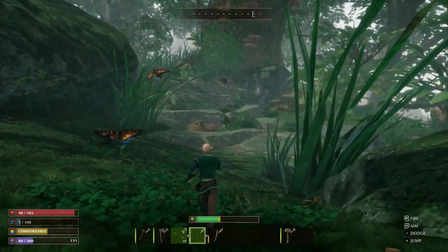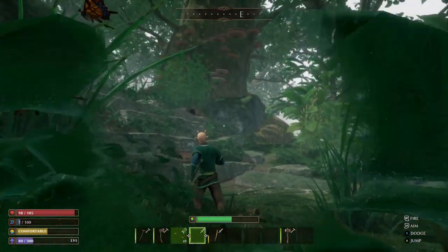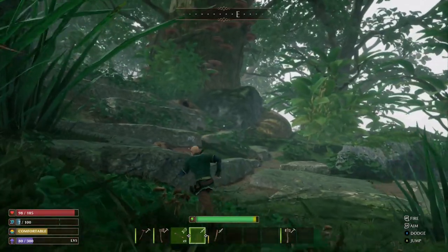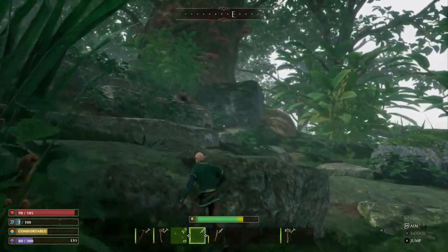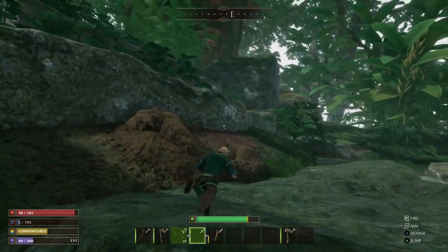Once you make it about halfway over there, you should be able to see him. Look at him — he's a big boy, big old red boy. You just gotta kill him, get the mandibles, craft the pickaxe, run down there, beat the stones, pick up the screws, pick up the bottle caps, and you are good to go.